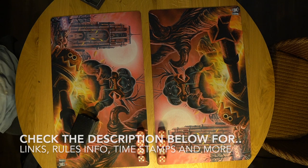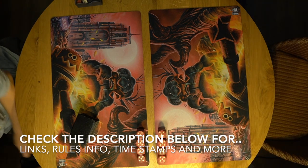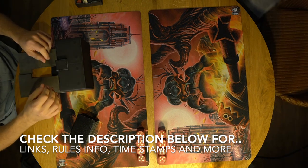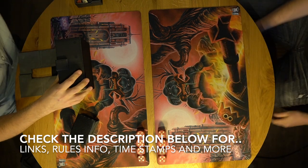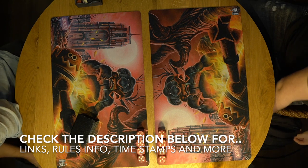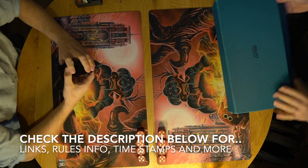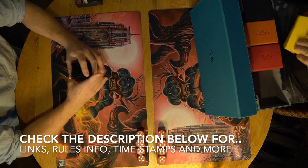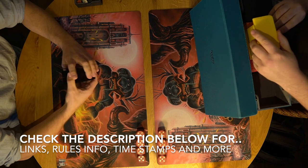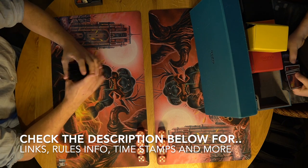Before I start showing you the deck photos and do my little deck tag thing, I'd like to point out that as always you can also go straight to the MTG games. The easiest way is by checking out the description below — you'll find several timestamps, one of which reads MTG games. Click on there and it'll take you straight to the action. You can also find more information about this tournament in the description, including links to their Instagram and Facebook pages. You can read all about the rules for this specific tournament if you're into that.